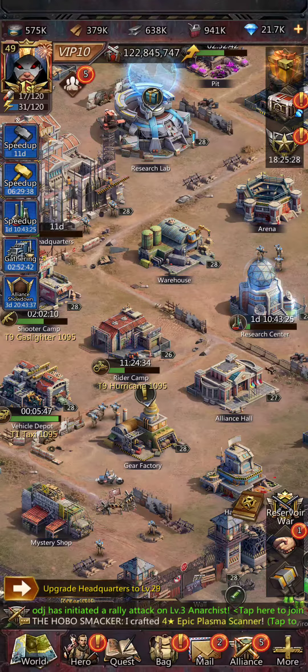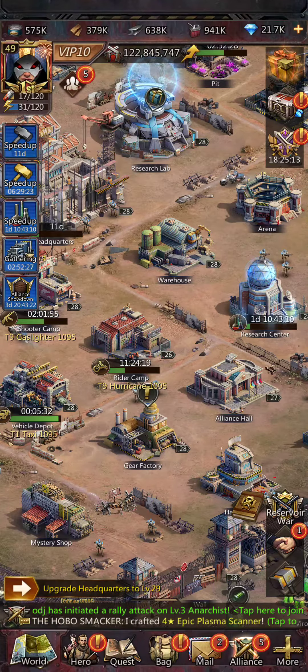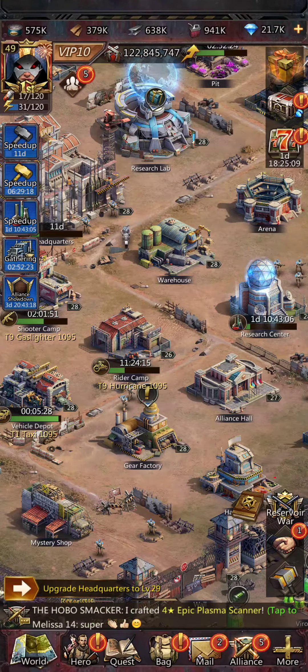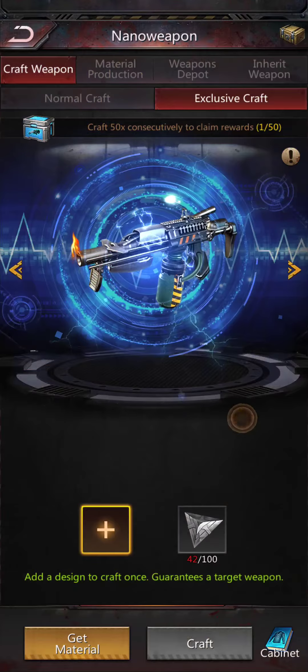Hey guys, it's Carnage the Hobo Smacker here. I just finished unlocking an epic plasma scanner, and in doing that I realized I forgot to mention something in the nano weapons video I made recently. So we're going to jump into that — if you go to nano weapons here...